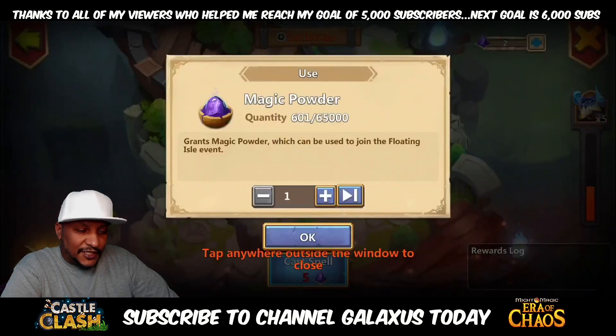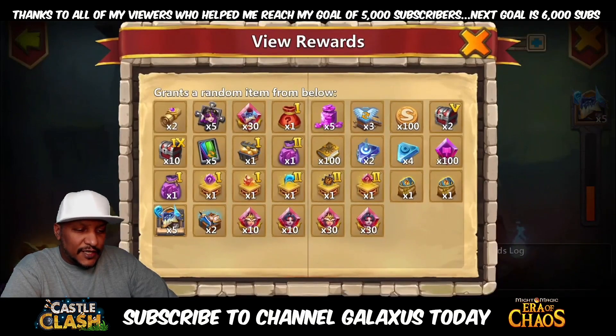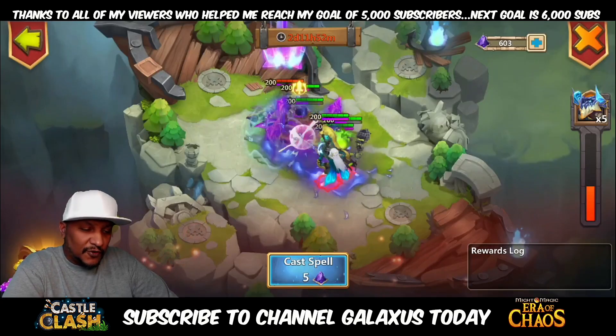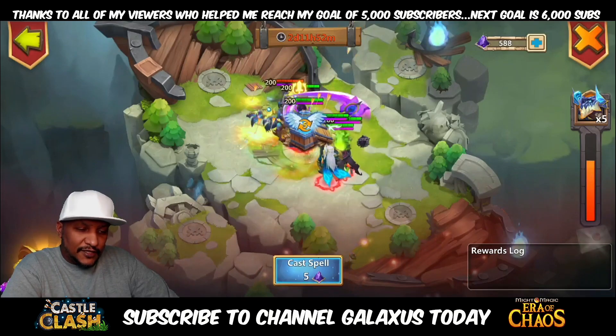We need IGG to listen to what we need here, listen to what we're asking for, and get with the program. I'm kind of disappointed you can't even get any heroes out of the floating aisle right now, and we don't even get Soulstones anymore, so they need to do some tinkering and some changes there. But let's go ahead and start going.